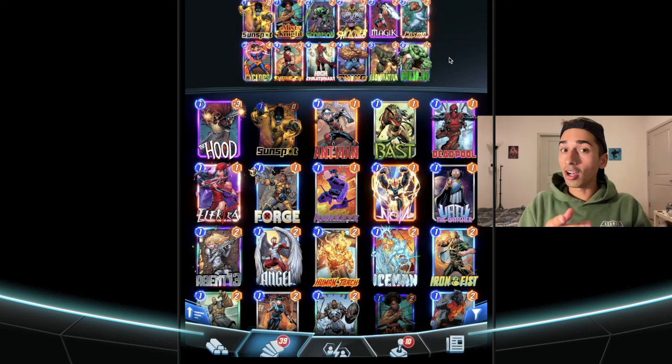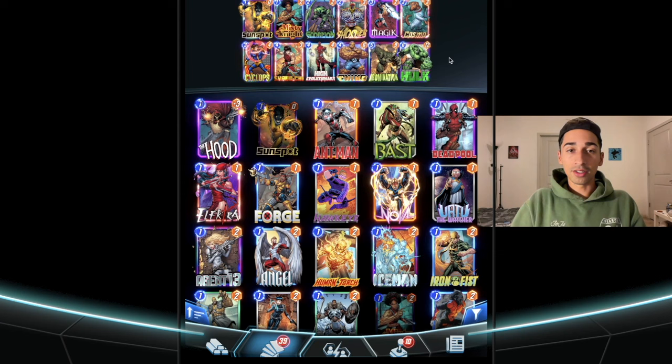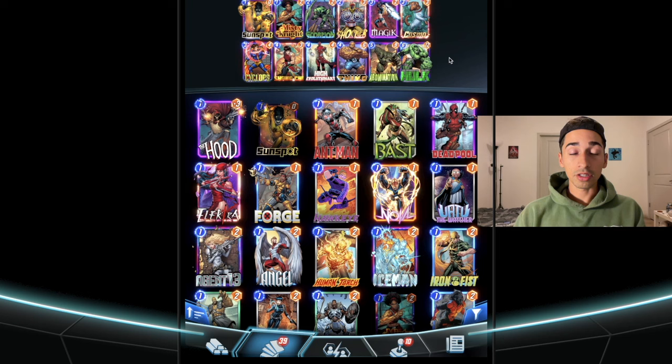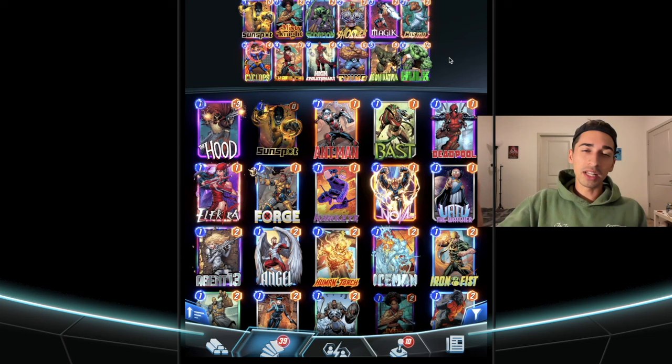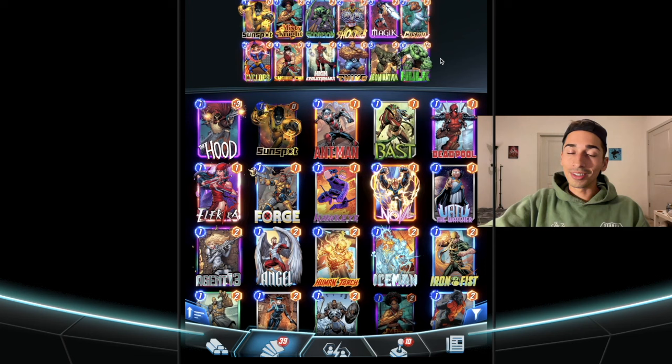The biggest counter to this deck is Luke Cage and on-reveal decks. When you have Wong and Odin coming in and you don't have Cosmo ready to go, you usually just get outmatched — there's so much power behind those on-reveal decks. Luke Cage completely cancels any subtracting damage from enemy cards, and there are like four or five cards in this deck that benefit from negatively affecting the enemy. It's a really good deck — it got me to rank 37,000.